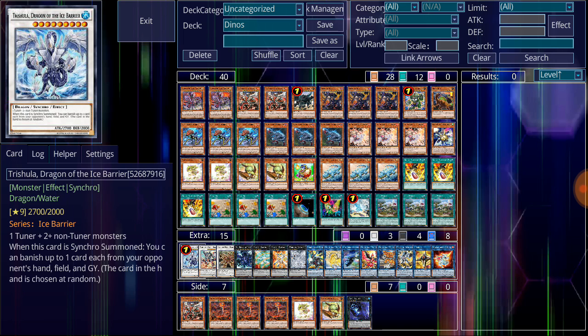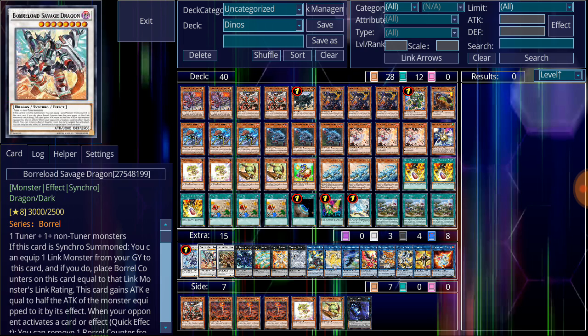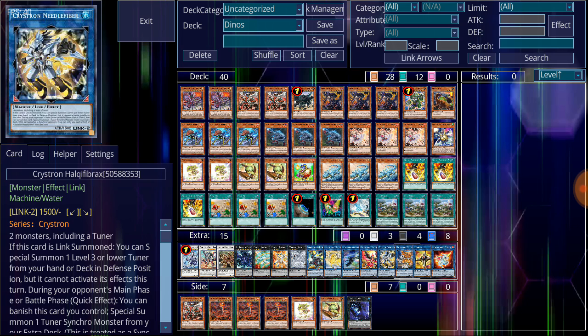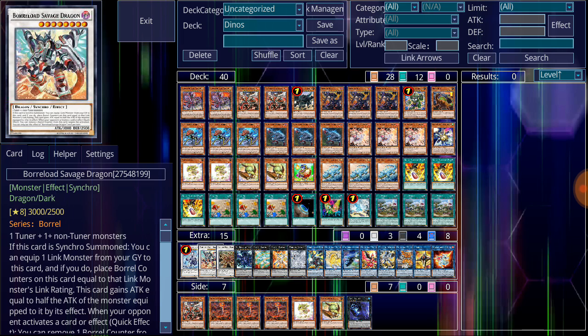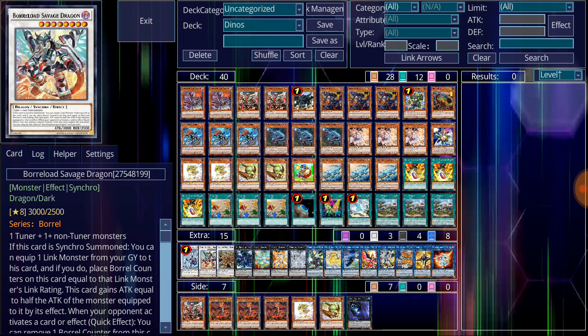For the extra deck: Trishula, Dragon of the Ice Barrier, is an easy Synchro summon alongside Borreload Savage Dragon. Trishula can hit the hand, field, and graveyard of your opponent by banishing one card from each of those areas. With Borreload Savage Dragon, you take advantage of Crystron Needlefiber's effect and Link Cross to generate enough tokens to Synchro summon into Borreload Savage. Then you attach a Link monster from your graveyard to Borreload Savage Dragon to load it with counters — it can negate the effects of cards on the field once per turn by removing a counter, and gains half the attack of the equipped monster, beefing it up even more.